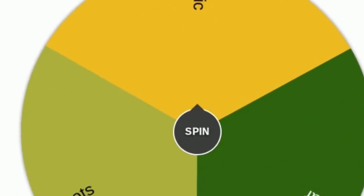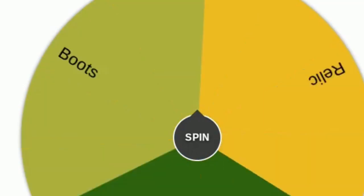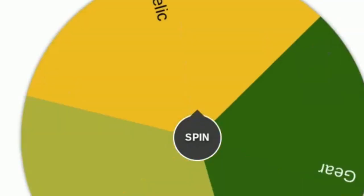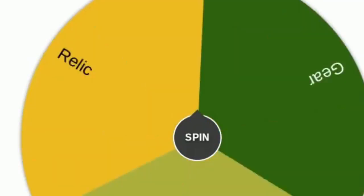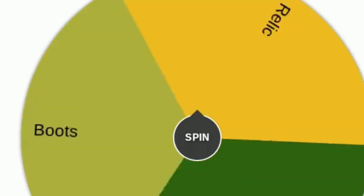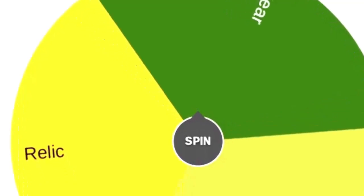We have gear, we have boots, and we have relic. I'm kind of pulling for a relic here, because I really want to do some extra damage on that final boss battle. The spin has been initiated! Here we go — please get a relic. I'll take the extra health, but if it comes down to it, I want that relic boys. Here we go, it's kind of glitched — it's kind of spinning, it's spinning. We're rolling. Get that relic. Come on. Relic, relic, relic, relic!